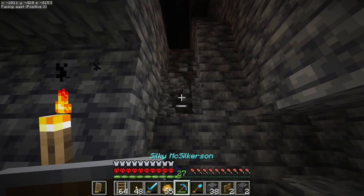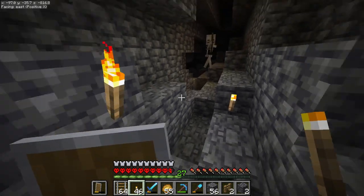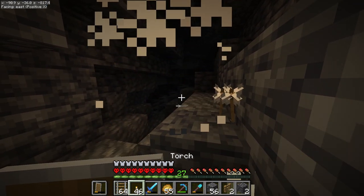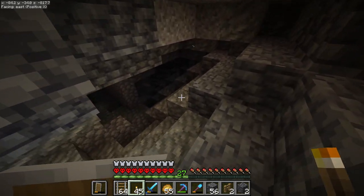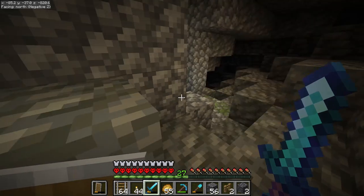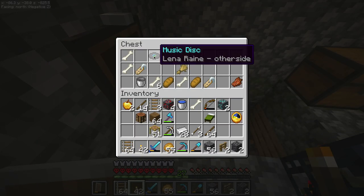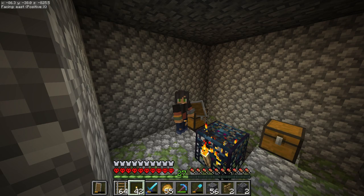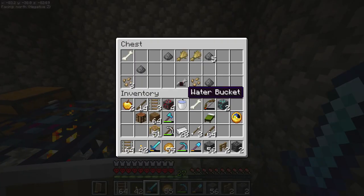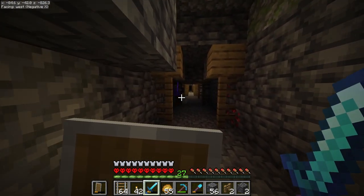I wonder if I should light that up. I'm probably nosy more than curious, but might find some diamonds sitting out in the open. Not diamonds, but I'm going to assume it's a skeleton spawner — yeah, it is! I have no sense of where I am in relation to the house. It's only one of the very best music discs in the entire game. That and Pig Step are my ultimate favorites. I'm so excited — you have no idea. It's nice to have some choices with the two spawners.